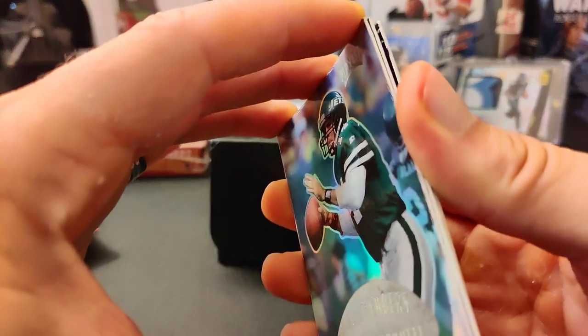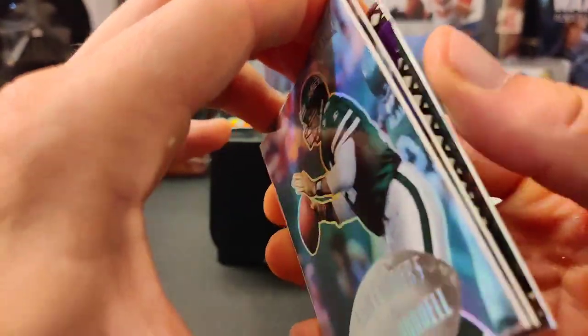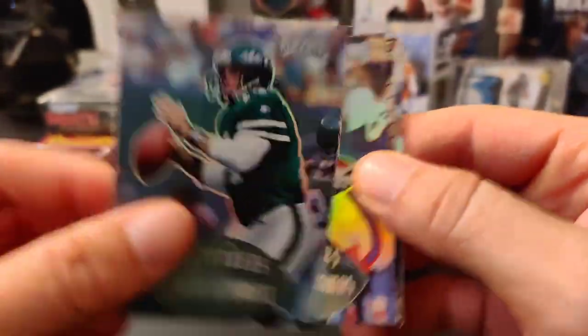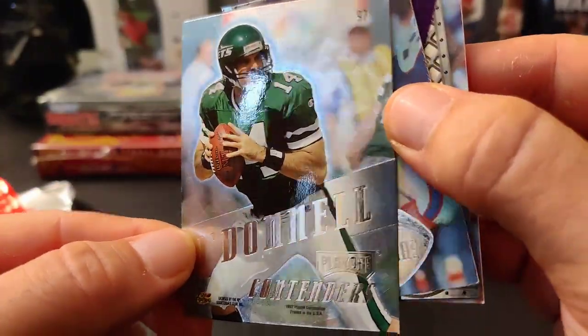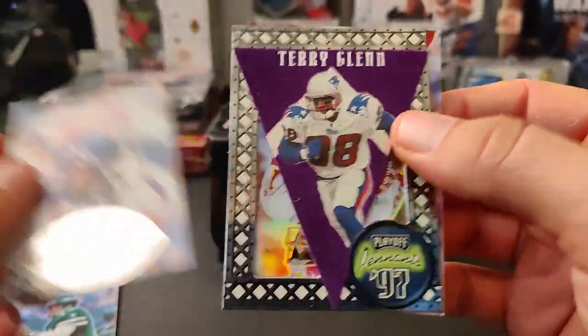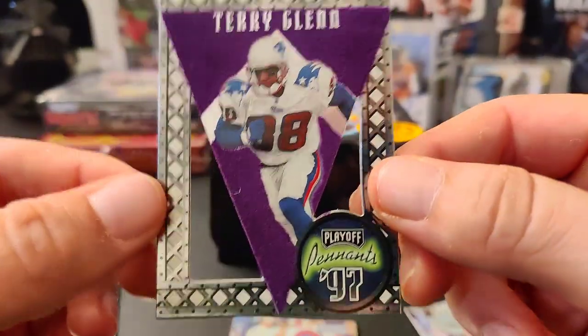They're a little sticky — this is gonna make it really fun. Okay, Neil O'Donnell. These are actually really nice — wow, look at that! It's two-sided, really cool. These are actually really cool looking cards. Is that a Thurman Thomas? It sure is, that's cool. Oh, here's a pennant card right here — Terry Glenn. Pennant card — that's fuzzy! Look at that, it's got fuzz on it. Playoff Pennants, Terry Glenn.